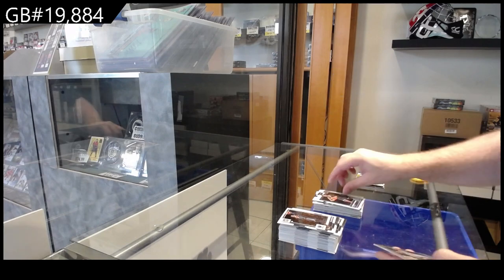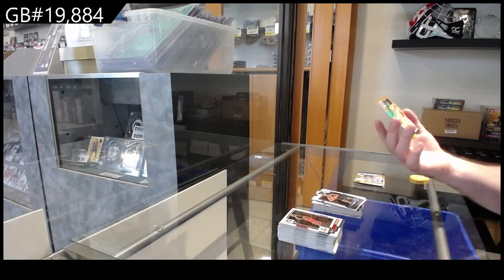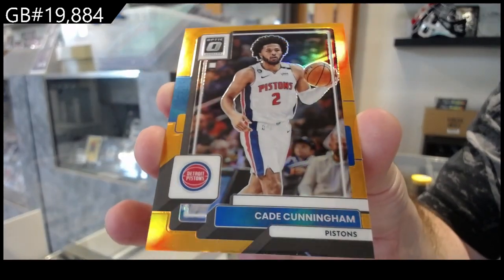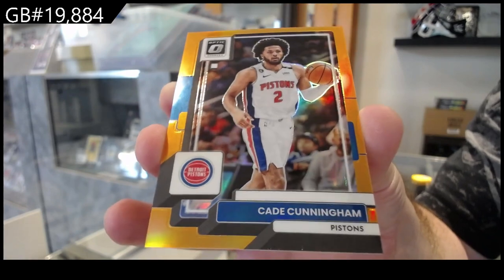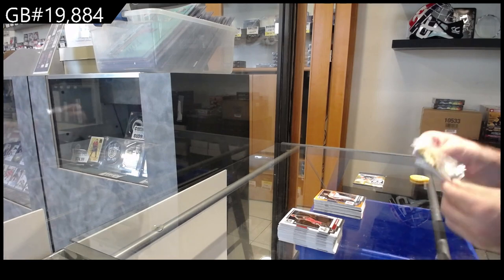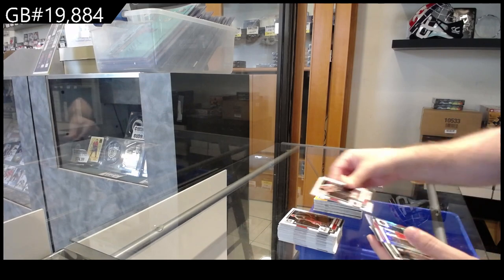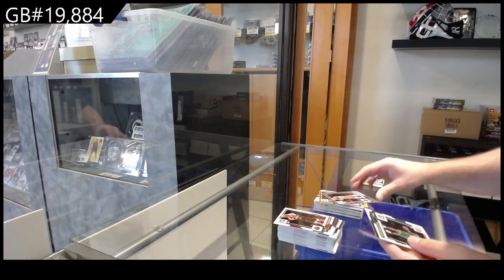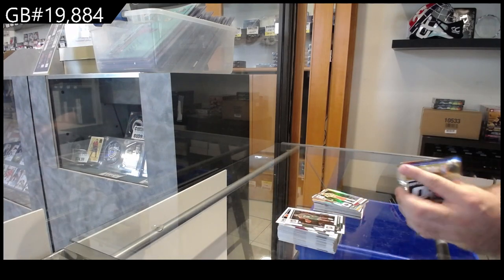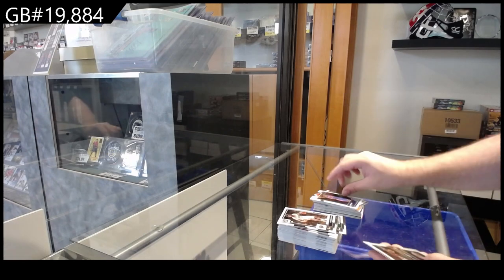Rated Rookie of Chandler for the Grizzlies. And we've got number to 199, Cunningham for the Pistons. Silver for the Rockets of Holiday. And Rated Rookie of Ivy for the Pistons.